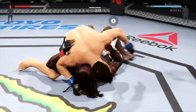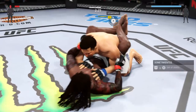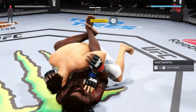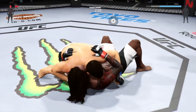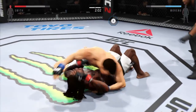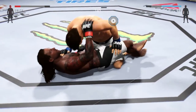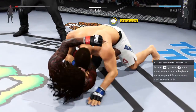He secures full mount. Half guard. He lands a huge elbow to the head. Staying busy on the ground. His transitions have been excellent — he's done a great job of passing guards. His guard passes are absolutely sensational; they're technical. He gets through them quickly and he's very unpredictable as far as which passes he'll take.